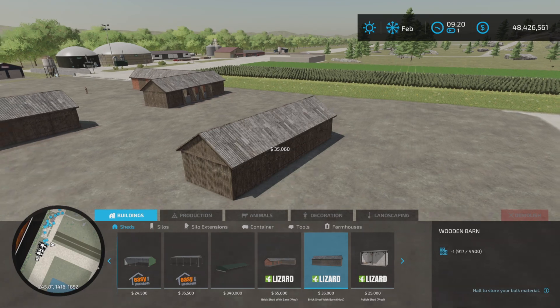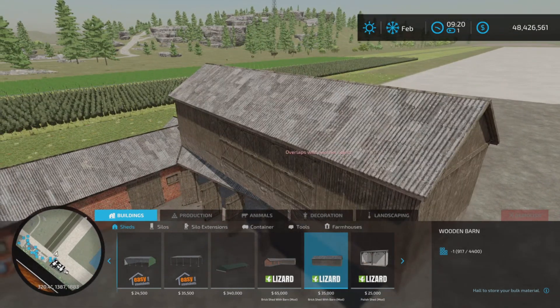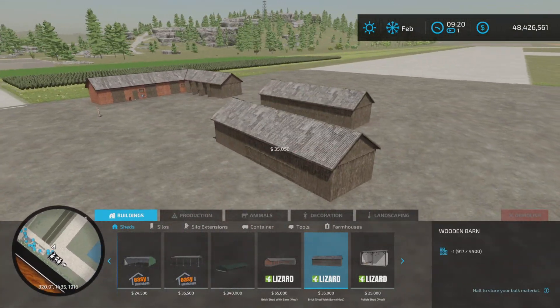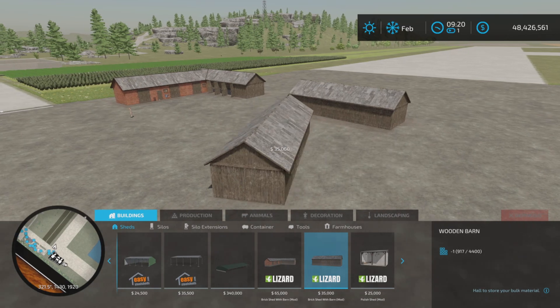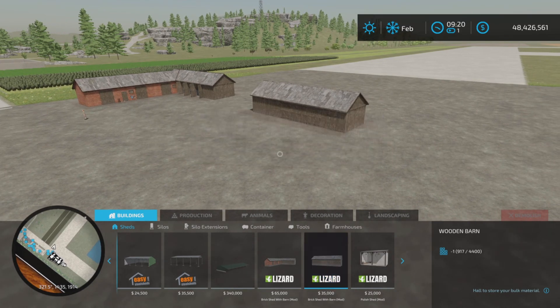The second one is $35,000, and as you can see here, it's just basically the wooden shed by itself. That one's only 13 slots on console, so not so bad. No alternate colors or anything like that.